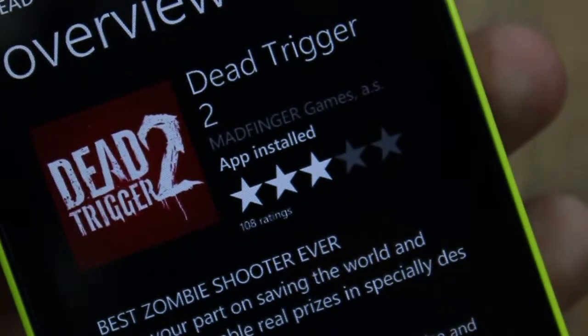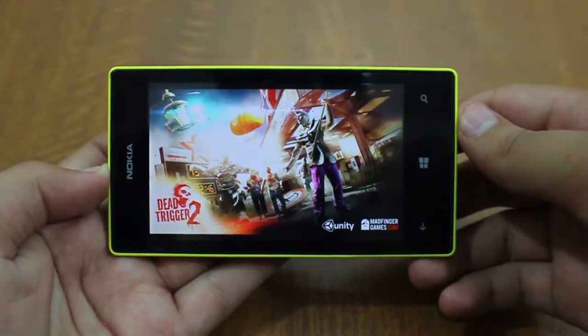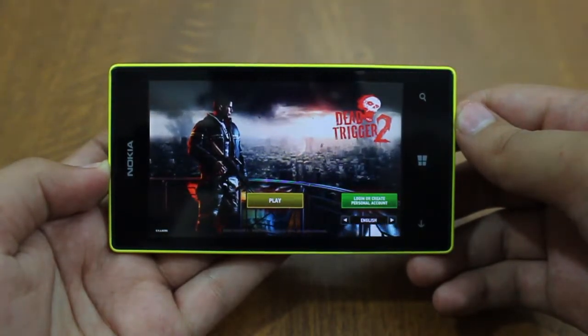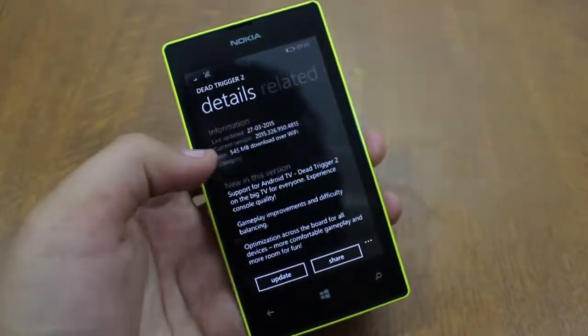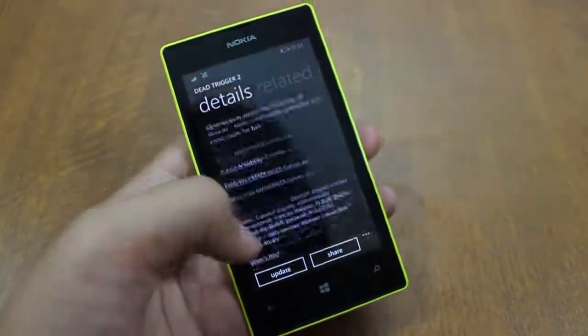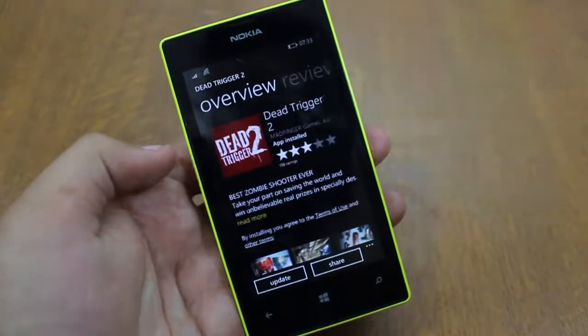One of the most popular zombie shooter games, Dead Trigger 2, has been released by Madfinger on the Windows Phone store. In this video we check out its gameplay on our Nokia Lumia 525. Note that in order to play this game on your Windows Phone, your device needs to have at least 1GB of RAM or more. You can download this game for free from the Windows Phone store. As it's quite new, we have provided download links in the description.